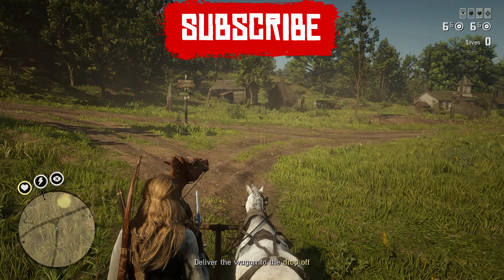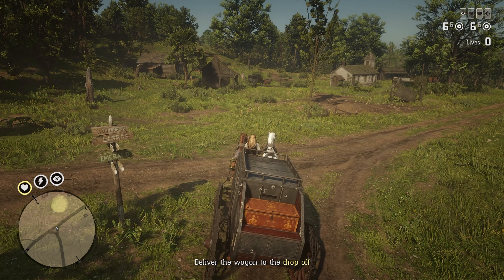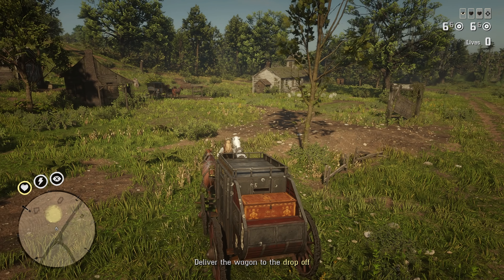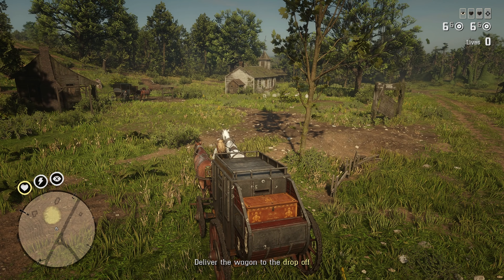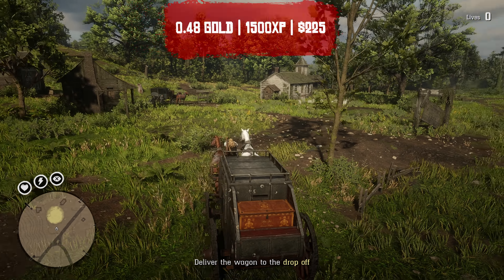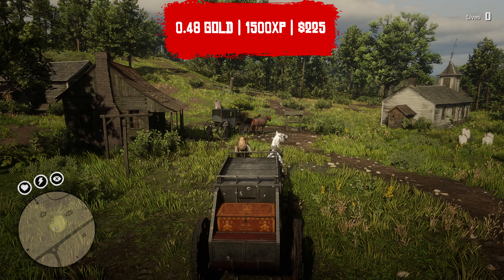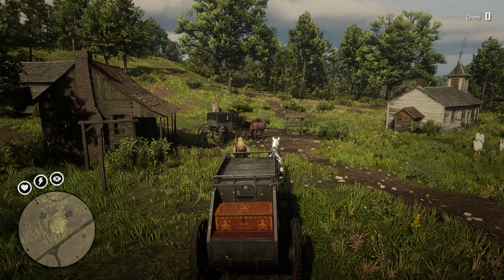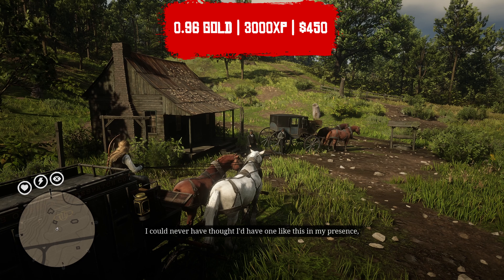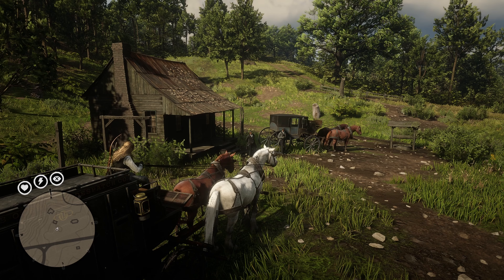Once you have almost arrived at the drop-off point, the NPCs will stop chasing you and your wanted level will go away. Now you decide between completing the mission immediately or waiting a full 30 minutes. I always keep a timer for Blood Money opportunities and I like to complete the mission after 30 minutes, because at 30 minutes you get the maximum amount of 0.48 gold, 1,500 XP, and 225 in cash. However, at 2x the reward, you will be receiving 0.96 gold, 3,000 XP, and 450 in cash. And if you complete this with another person, the XP and cash received will be even more.